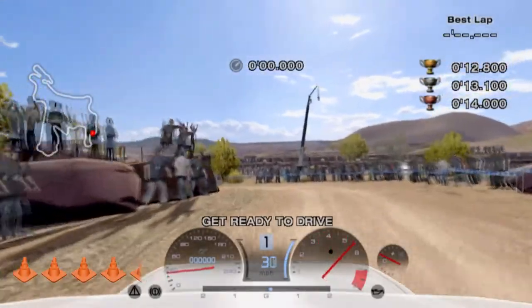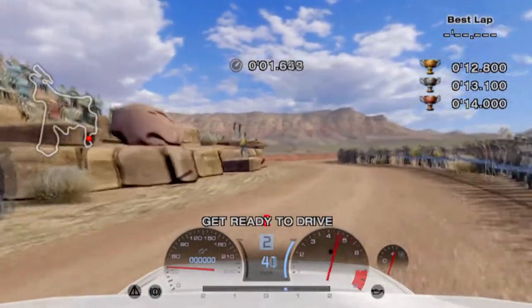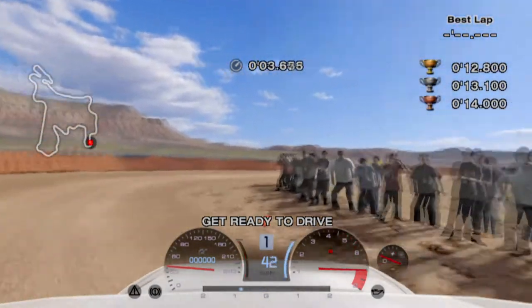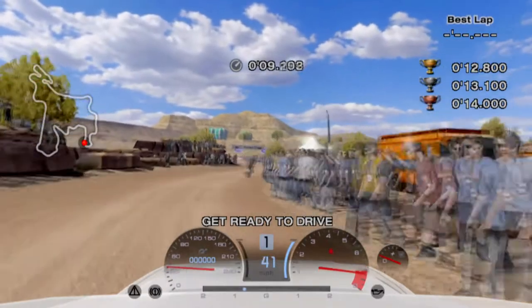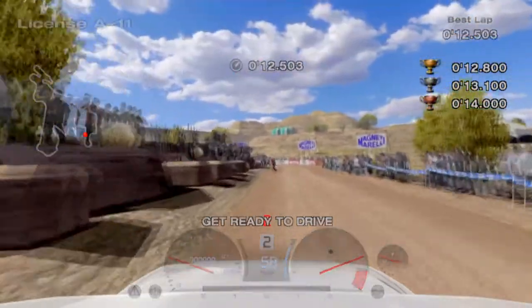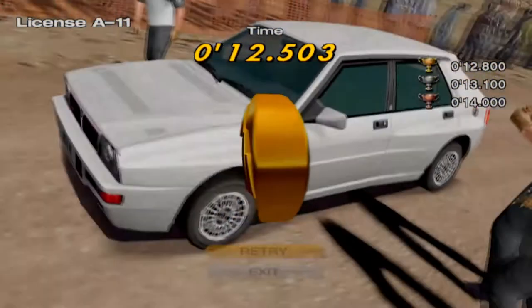I'm not super proud to show this one as I wasn't able to do it clean. Start by extending over the left apex, almost clipping the wall. Turn right and brake to start a slide. Power through the turn until you bump into the orange fencing. Stay in first gear and hold the inside until you see the finish. Shift up, straighten out, and it's done. I'd be curious if you can gold this one legitimately — leave a comment if you manage to do so.